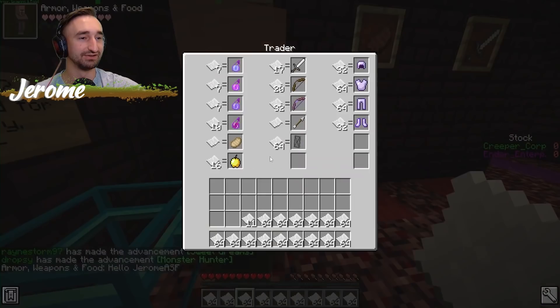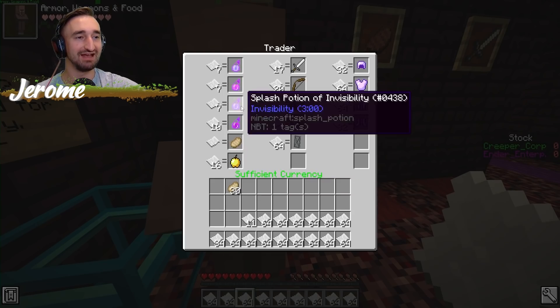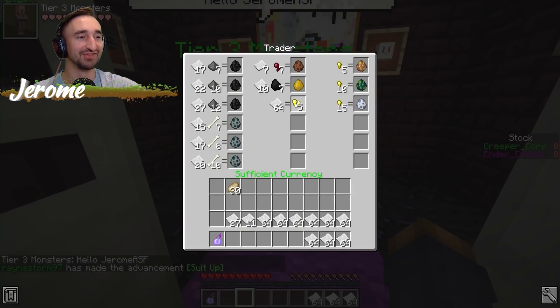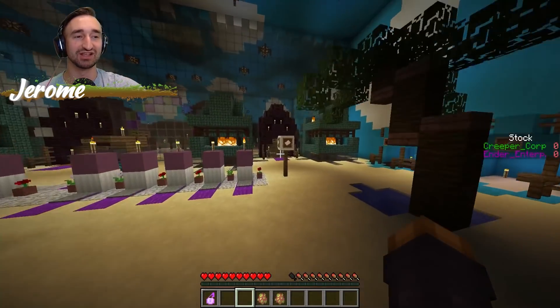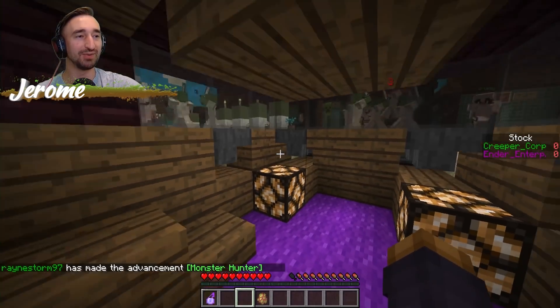Bring me speed potions too if we have them - maybe help things go a little quicker with paper. We have strength, visibility regen, and speed - got you buddy! Let's get some baracoas. We have 14, which is enough to get two baracoas. They're expensive, so it's probably worth getting some of them but also getting the coal creatures.